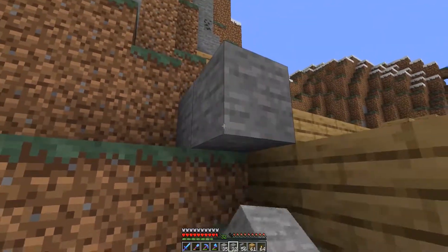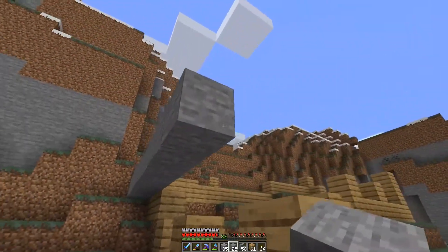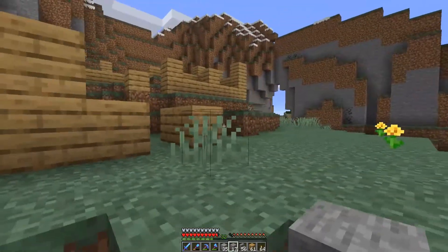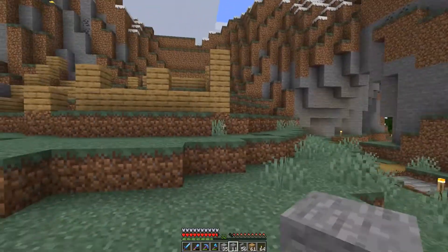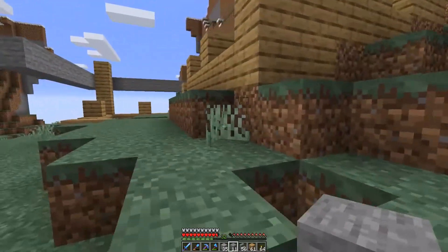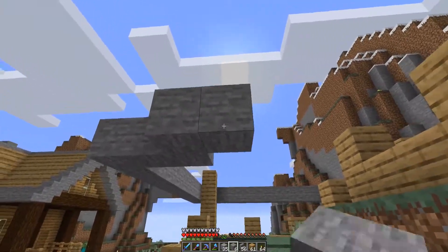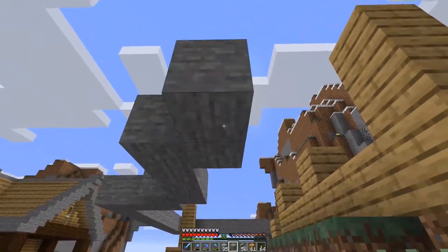This here is the level at which I want everything to be, so let's go ahead and put this out. It is kind of high over here, and we do want to level this out. We need to be careful that we're not encroaching too much over here, and we do want to make kind of a stairway to get up to it.